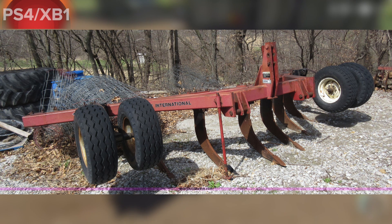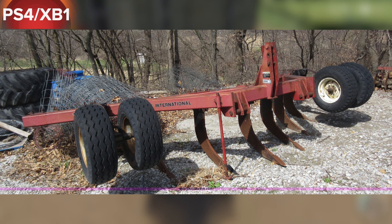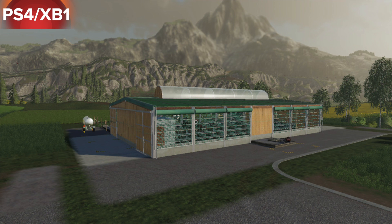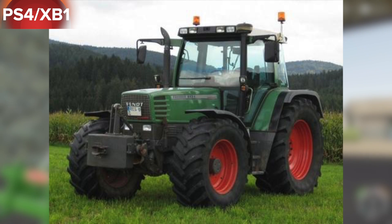Also in testing for PC: Oakfield Farm 19 is back in testing, pallet racking, placeable trees, and water container. In testing for console is the Case IH14 — this is going to be a new plow, and this is not the one from Farm Sim 17; this is a totally different one. We also have Cal Barn out now.